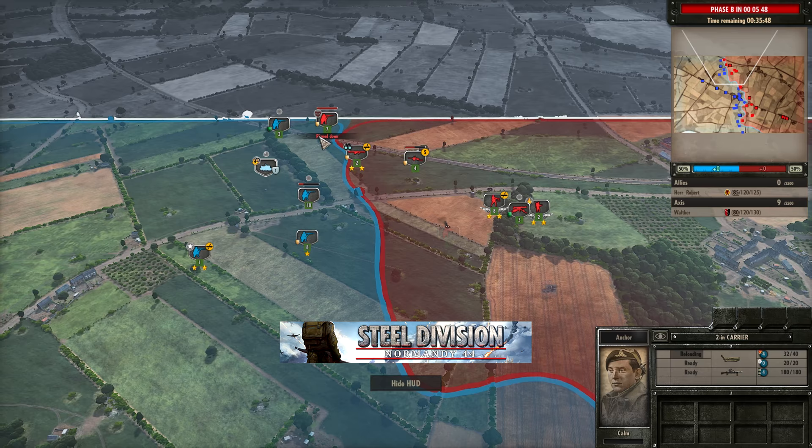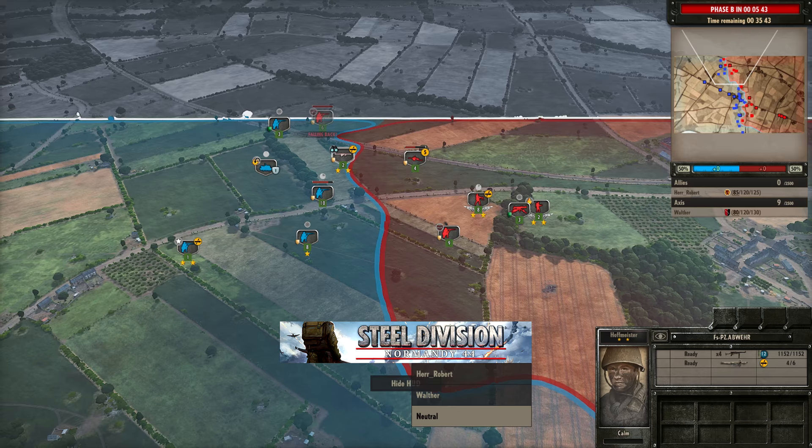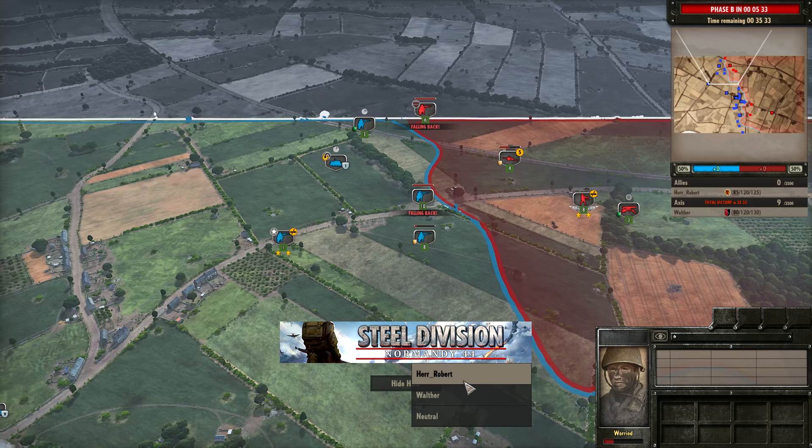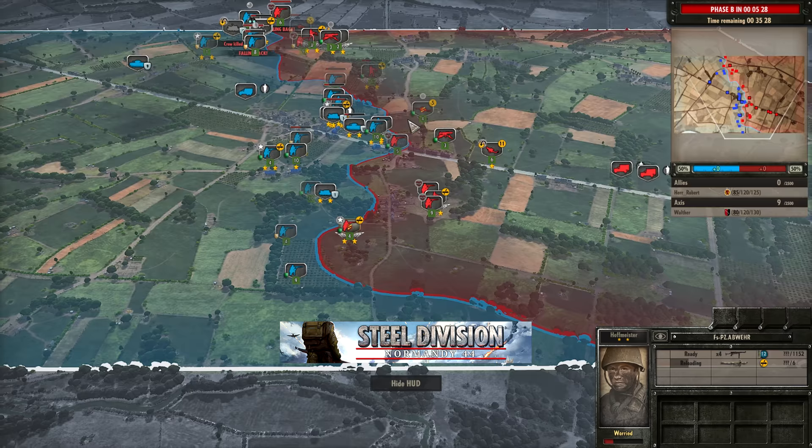On the top side though, the 2-inch carrier is going to be hitting these Ersatz pretty hard. Falschirmjäger Panzer Abwehr — are they going to get spotted? They are indeed. The 2-inch carrier is going to get out of there, possibly still getting shot at by the Falschirmjäger Panzer Abwehr. They've got into the tree line — yep, 2-inch carrier goes down. Nice job by Walther to pick that off.